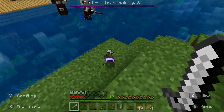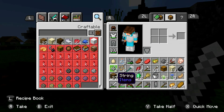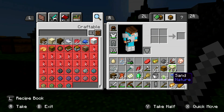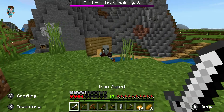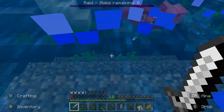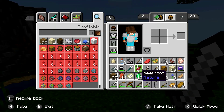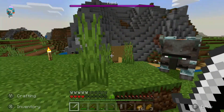Did he just give me an iron helmet? Whoa! I got a helmet from that guy, even though he wasn't wearing a helmet. Okay, let's drop some stuff I don't need — I don't need any more rotten flesh. Let's take this guy out before he kills me. Let's eat something so I can regenerate health and then go in for the kill. He died from fall damage — there we go.